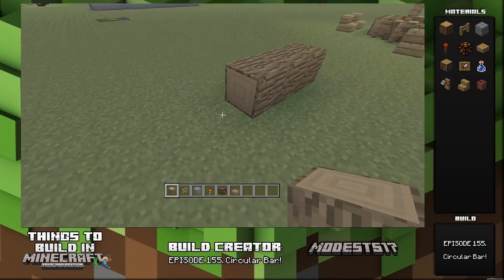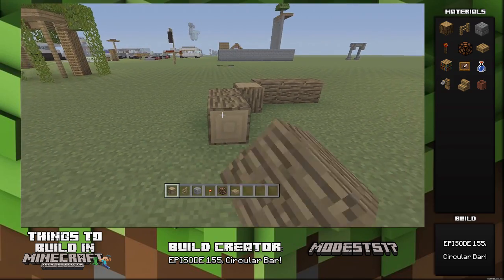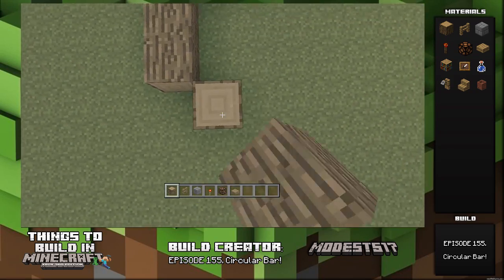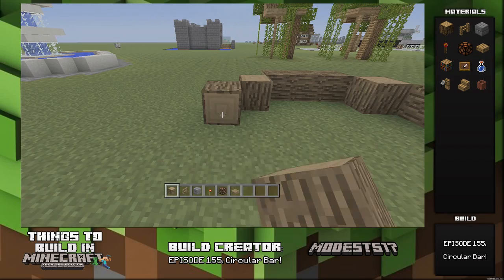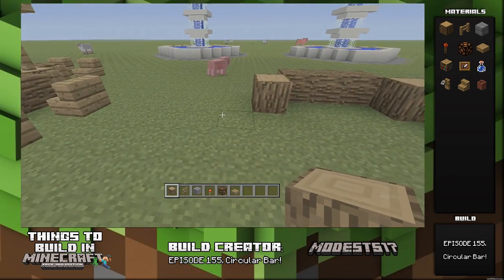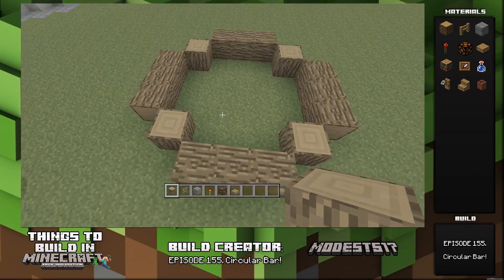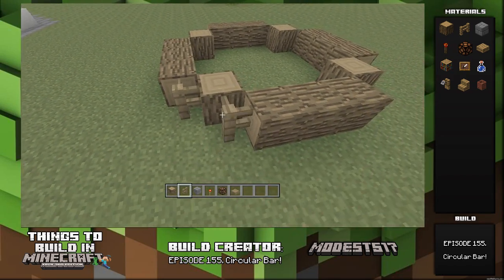To start this build off, you're going to want to go over by three, then one diagonal log standing up. The ones that go over by three are going to be laying down sideways, and just repeat this pattern around until it forms a circle and connects back to where you originally started. Once that's all set, it'll be a circle. Everything's square in Minecraft, but you guys get what I mean.